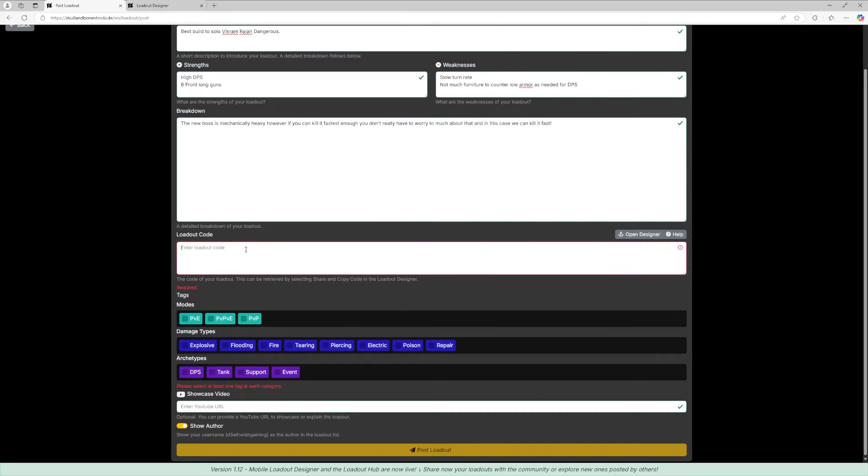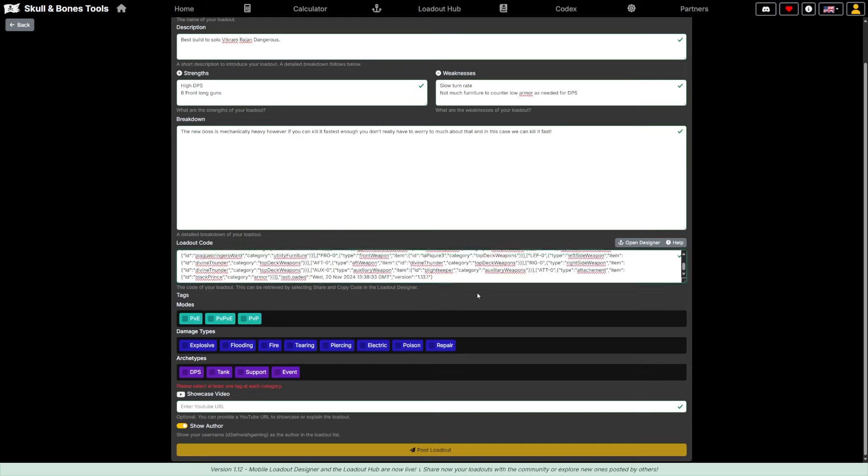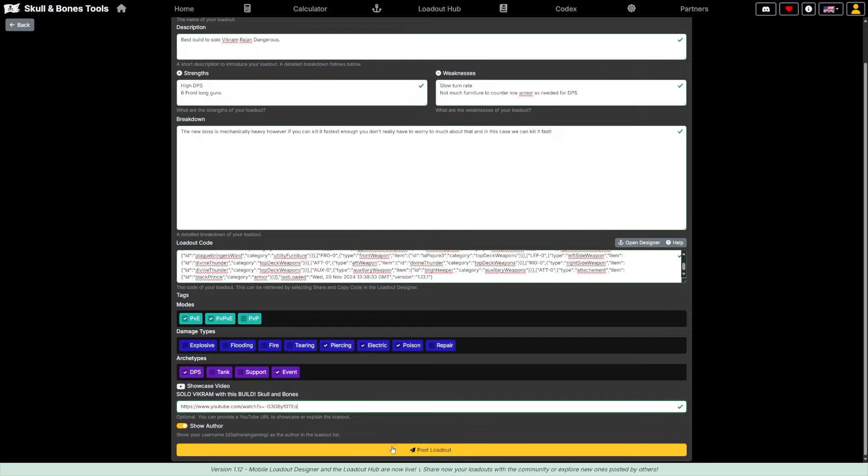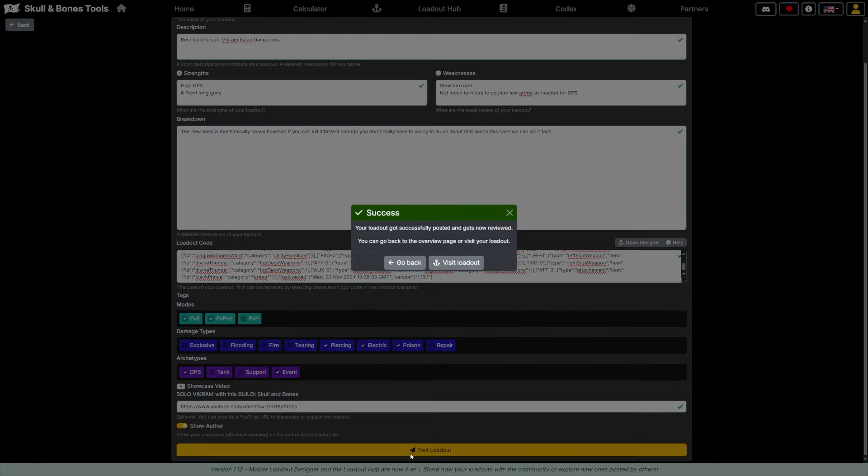Once the loadout is made, click 'Share' at the top, then 'Copy Code.' Go back to the original page, enter the loadout code, and let it do its thing. Then select what modes it's good in — PVE, PVE-BP, and PVP. I'm removing it from PVP because it's more PVE-heavy. For damage types it's got piercing, electric, and poison. I set the archetypes to DPS and event, paste my YouTube URL, and click 'Post Loadout.' The loadout was successfully posted and is now under review.